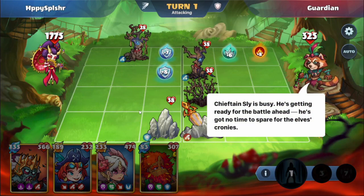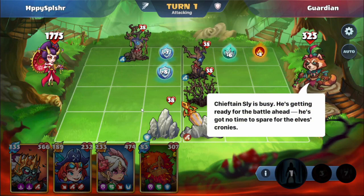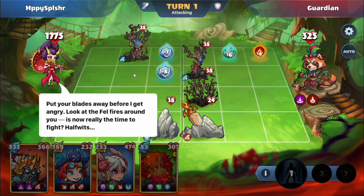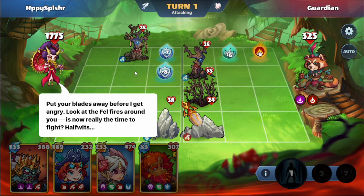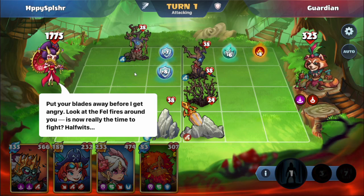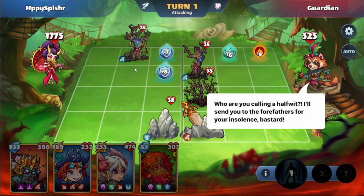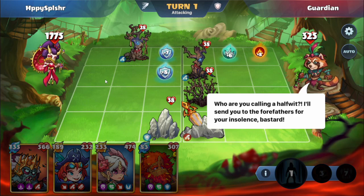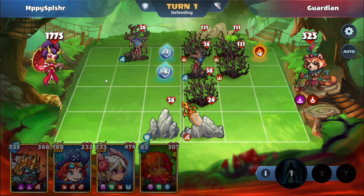Chieftain Sly is busy — he's getting ready for the battle ahead. He's got no time to spare for the elves' cronies. Put your blades away before I get angry. Look at the fell fires around you — is now really the time to fight? Halfwits. Who are you calling a halfwit? I'll send you to the forefathers for your insolence, bastard. Wow, got some language here.